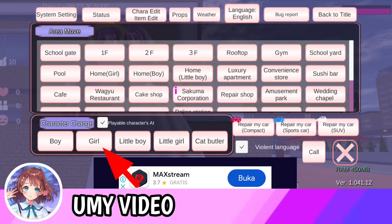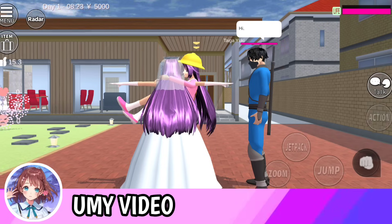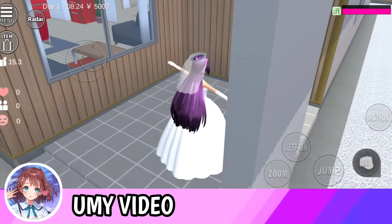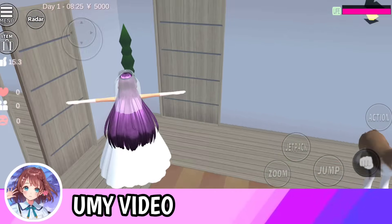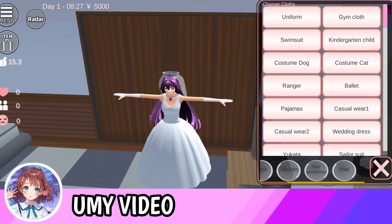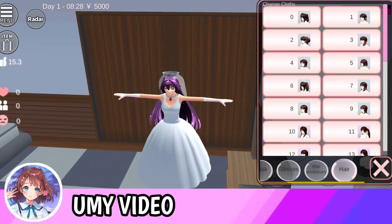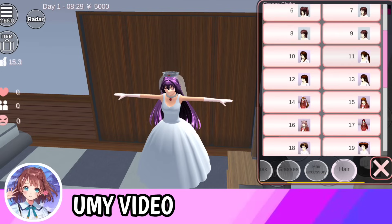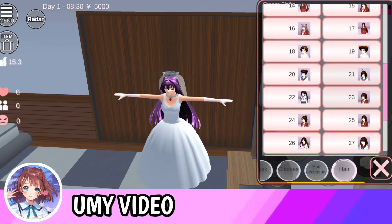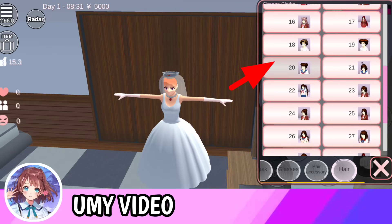Nah ini jadi seperti ini ya posisinya, jadi merentangkan tangan kayak gini. Nah kalau udah merentangkan tangan kayak gini, udah berhasil ya guys. Nah kemudian kita ke karakter go-nya, kita taruh lah ya di sini embarannya. Kalau udah, kita langsung saja ganti baju. Kalau udah, kemudian kita geser-geser sampai menemukan tombol higher ya.